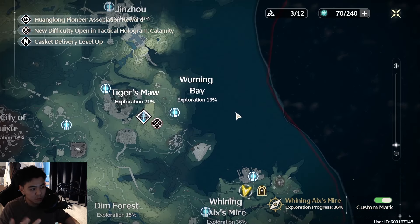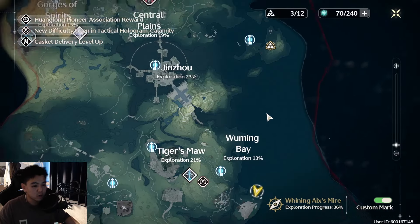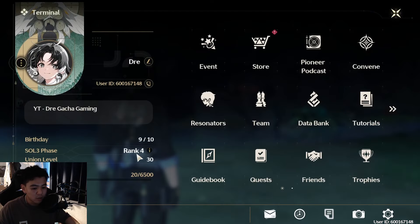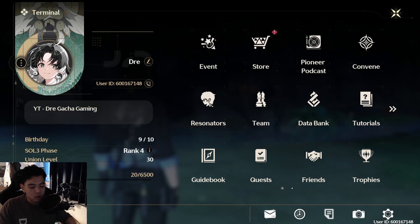The way I managed to do this is: you have to do all your quests, do as many side quests as possible, do as much exploration as possible, and always use your wave plates so you increase your union level a little bit faster. That's how you can reach Rank 4 of the Sol-3 Phase, which is equivalent to the Adventure Rank in Genshin Impact or Honkai: Star Rail — very important for increasing your drops.